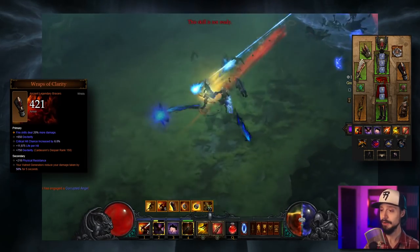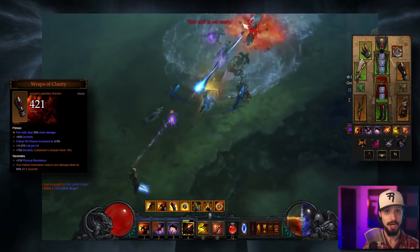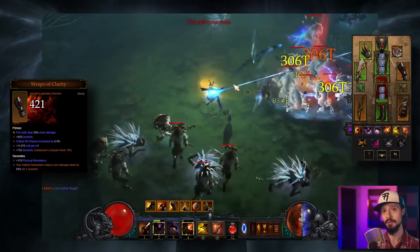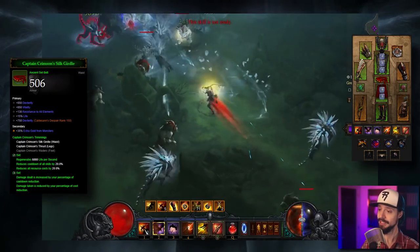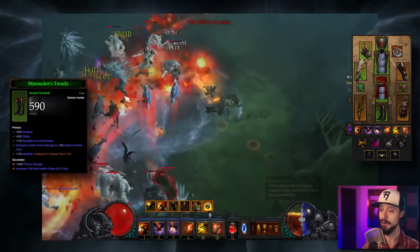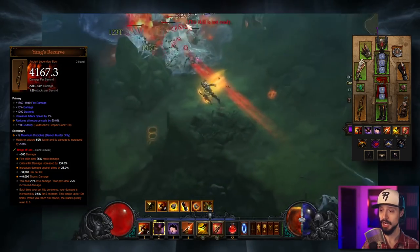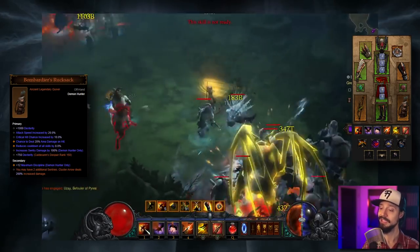Note that we're not taking Vitality in a few places, instead deriving toughness from All Resist and getting recovery via Life Per Hit. We attack very rapidly with this build, and Life Per Hit means more the more your toughness is derived from damage mitigation rather than raw health. Belt — Dex, Vitality, All Resist, Life Percent. Pants — Dex, Vitality, All Resist. Boots — Dex, Vitality, All Resist, Cluster Arrow Damage. For both rings — Crit Chance, Crit Damage, and Area Damage. Yang's Recurve — Percent Damage, Dexterity, Attack Speed, Resource Cost Reduction. And our offhand — Dex, Attack Speed, Crit Chance, Area Damage, Cooldown, and Sentry Damage.